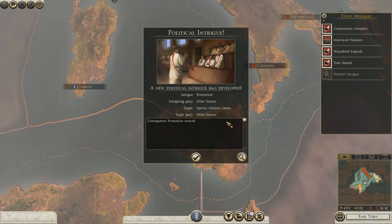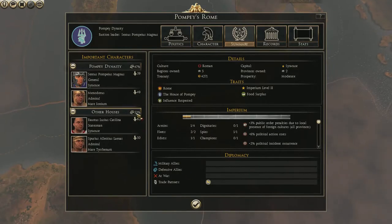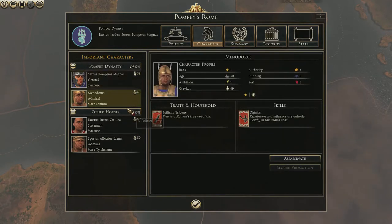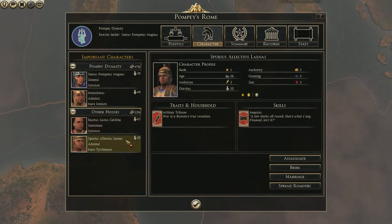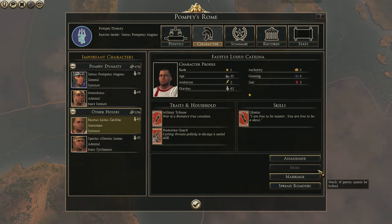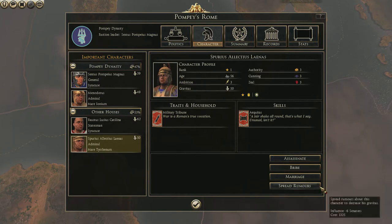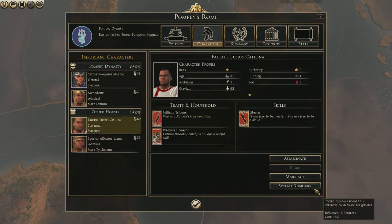Political intrigue - another house has secured a promotion. They have 50% influence now. What does bribing do? Bribe this character to bring him over to your party - the target character will lose gravitas if he accepts. Can't bribe this dude because he's the leader of the family. Don't want to assassinate him because that would make it totally lopsided. We could spread rumours about the leader to lower his influence.